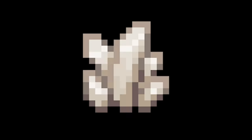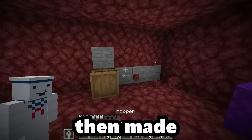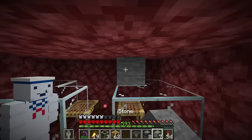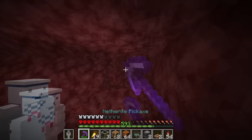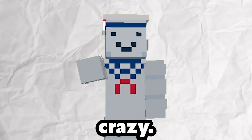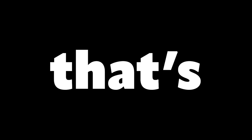Now that the black pawns were taken care of, it was time to move on to the white ones. For these I was thinking of using quartz, but mining all the quartz by hand would take way too long. So I AFK'd my gold farm for about 18 hours and then made a piglin bartering system to trade off all my gold — but after using all the gold, I only got about a shulker box full of quartz. Yeah, that's a problem.